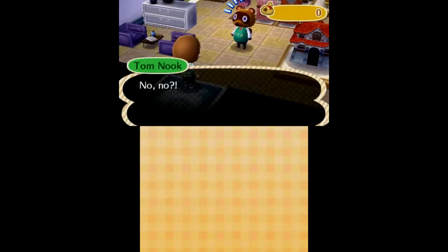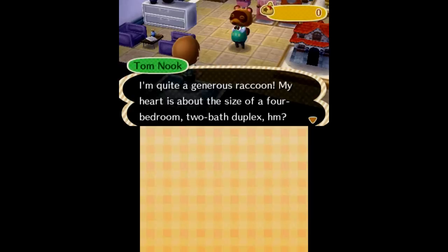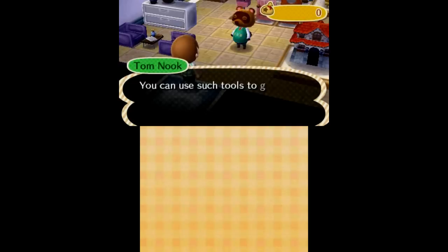10,000 bells — can't afford that. I have literally nothing; you can see the money icon in the corner. Well, how about I just change the DS's clock and keep it at this point in time forever? Nook didn't take that into account, did he?